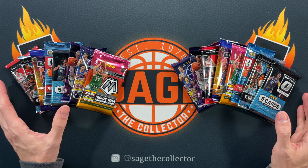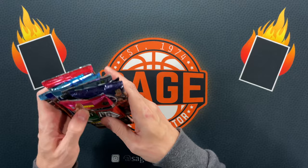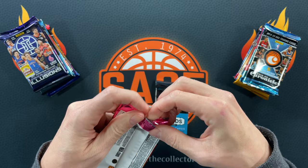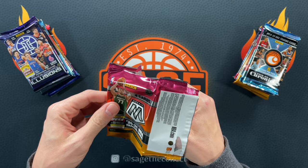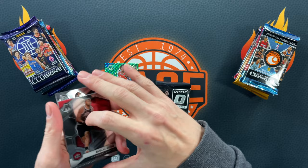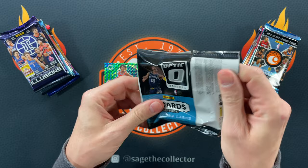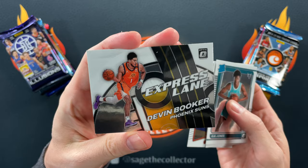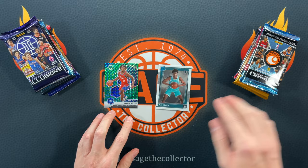Alright, here we are for card combat — Team A versus Team B. It's one pack first, best card moves on to the final match. First up: Mosaic versus Optic, both blaster packs. Team A — we got Batum, Kyrie, Vernon Carey rookie, and a green Tyrese Maxey. That officially moves on. Team B — Dante, Jonathan Isaac rated rookie, Kai Jones, Goran Dragic, and an Express Lane Devin Booker. I'm going rookie Kai Jones — those are the two cards moving on.